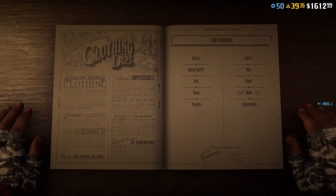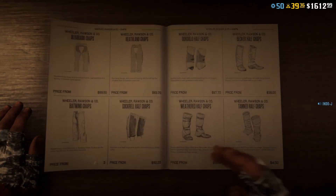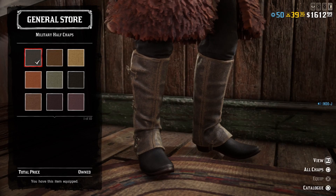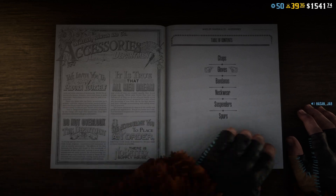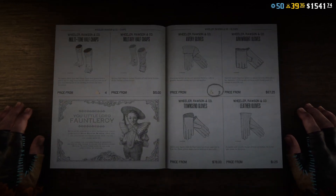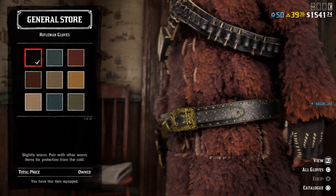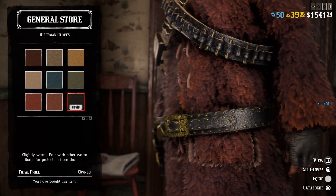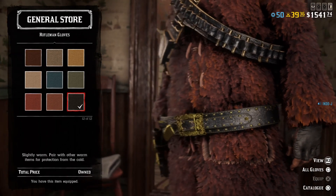For the accessories, I use the Military Chaps — half chaps, first variant. For the gloves, you need the Rifleman Gloves, the black one. You can choose either the first or the last variant — I actually think the last one looks even better.